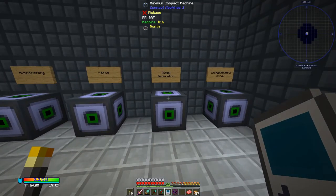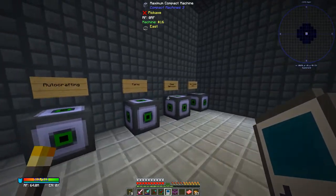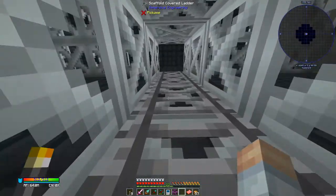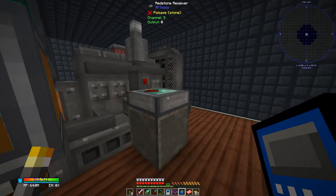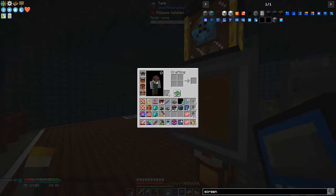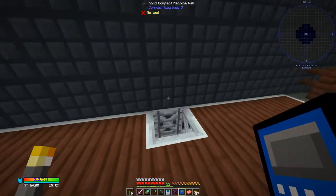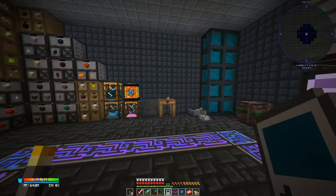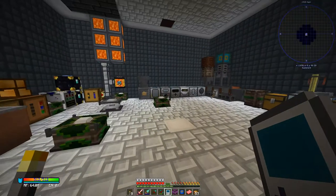So, diesel generation — we've got a redstone receiver in there. We've got the farms, autocrafting, the hive, mob farm, and machines. First order of business is diesel generation. Let's go in here. We'll come up to our redstone receiver. We take one of these button screen modules and we can see we're on channel 5. We shift right click. Copied channel 5 to button module. Our screen controller is 100% infused.